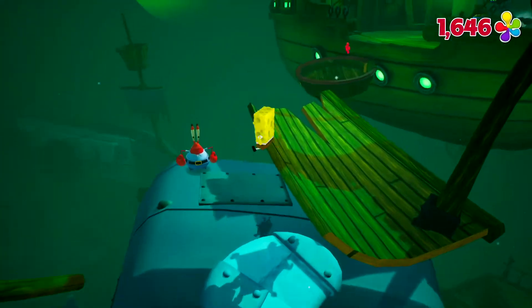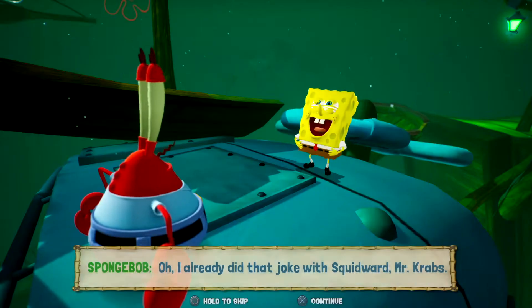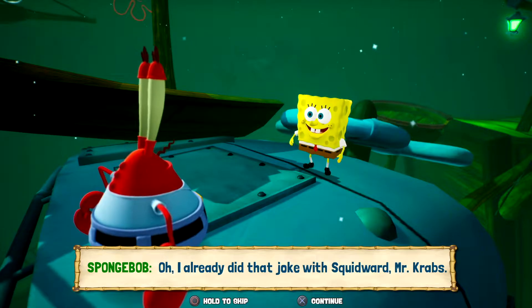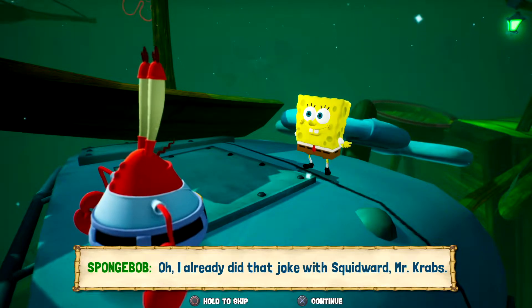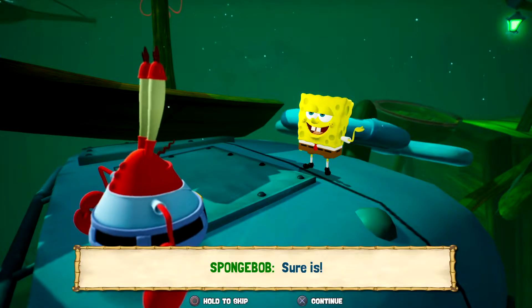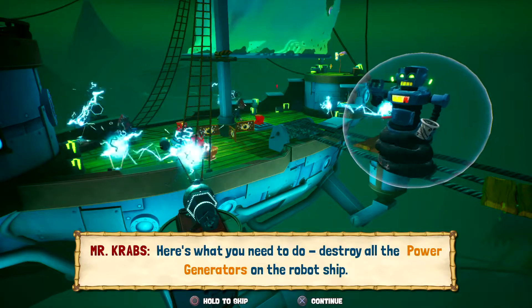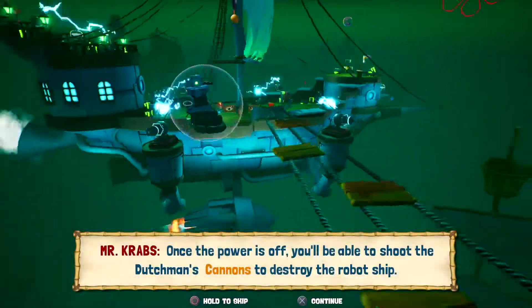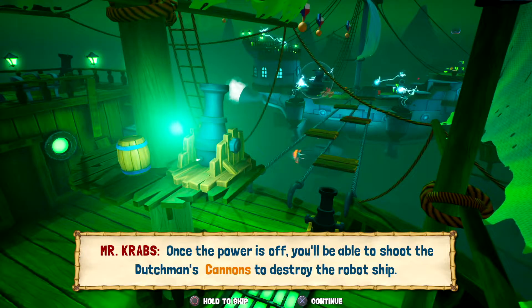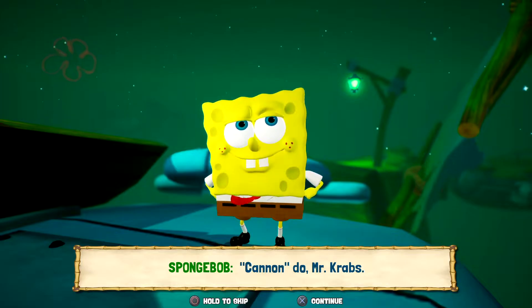Oh look, Mr. Krabs is here! Ahoy there, SpongeBob! Swab the poop deck! Ayayayayayay! Oh, I already did that joke with Squidward, Mr. Krabs. Well, it's a good one though, eh? Sure is! Here's what you need to do — destroy all the power generators on the robot ship. Once the power is off, you'll be able to shoot the Dutchman's cannons to destroy the robot ship. Cannon do, Mr. Krabs. Oh jeez.